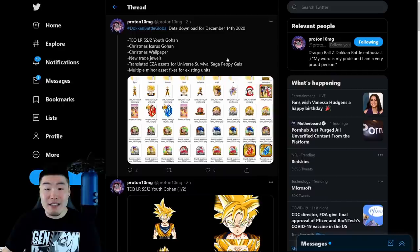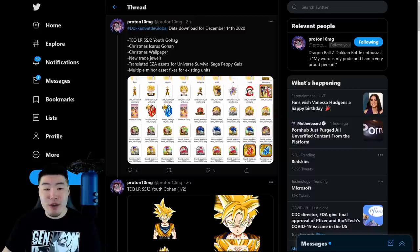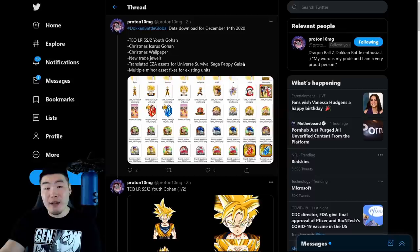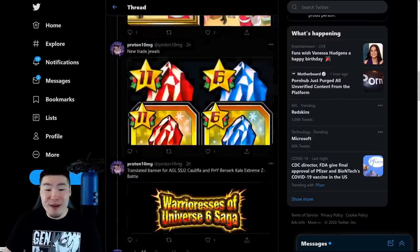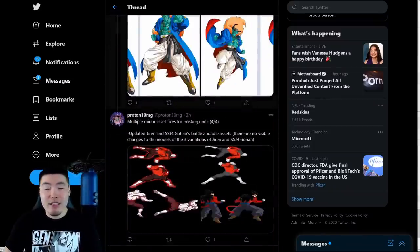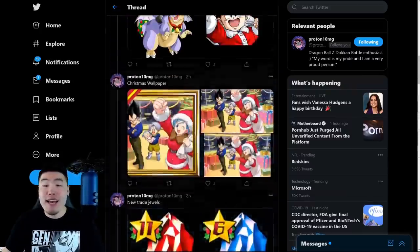And that's it guys. Quick breakdown — big shout-out to Proton10MG. We got the Tech LR Super Saiyan 2 Youth Gohan, Christmas Icarus Gohan, Christmas Wallpaper, new Dragonstones, EZA assets for Universe Survival Saga, Peppy Gal's Extreme Z Area, as well as the Extreme Z Battle for Kale and Califla. And then we have multiple minor fixed assets for existing units — the Super Saiyan 4 Gogeta, the Bardock, and the Bojack. So that is all the assets from the data download.